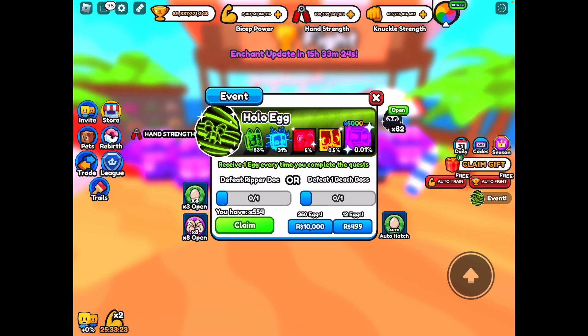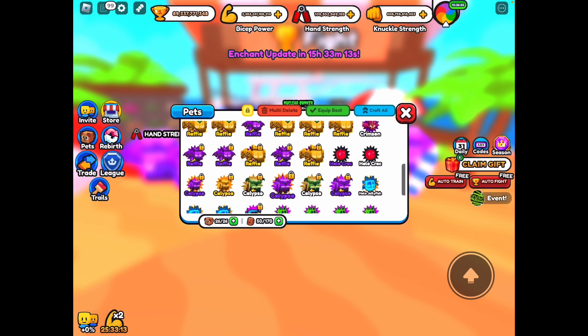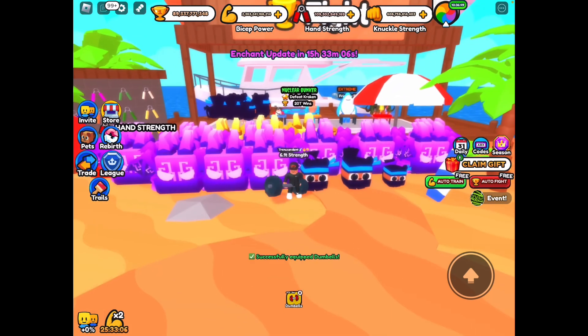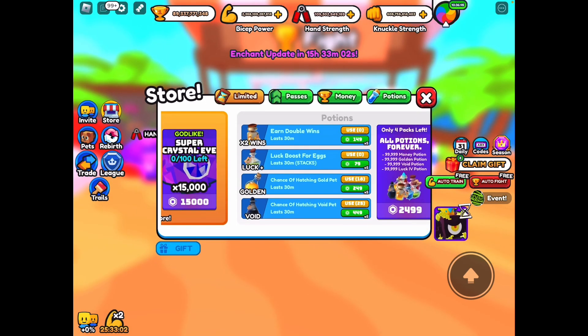The good thing about this is I don't actually have to press the button every time — I can just press the auto button. There's a 5,000 pet available. I've opened a few eggs, not a ton. The best pet I've got is this Void Baby Hollow Croc, but yeah, we have a good amount so we're just gonna hop right into it.